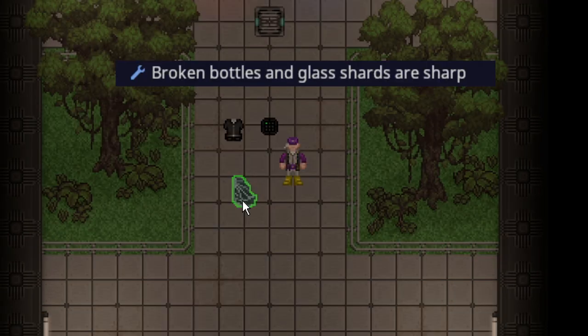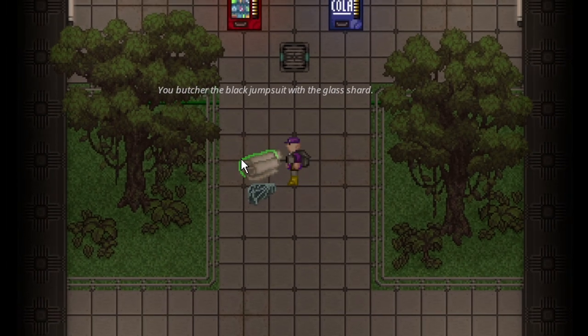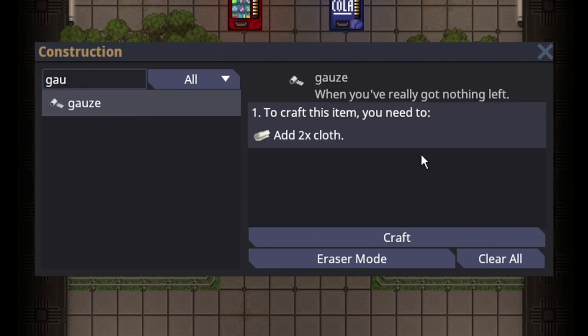Broken bottles and glass shards can now be used to butcher clothes. The benefit of this is that bleeding is a little bit more relevant than it used to be, so there might be times where you actually have to rip up your jumpsuit in order to make some gauze to stop your bleeding.